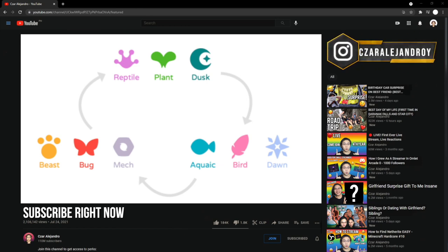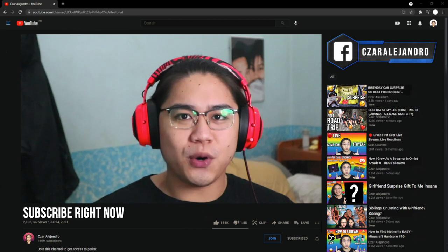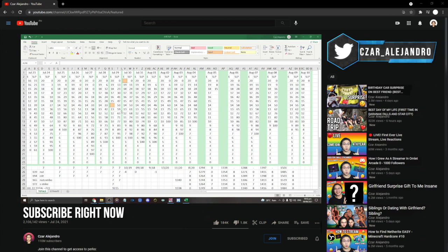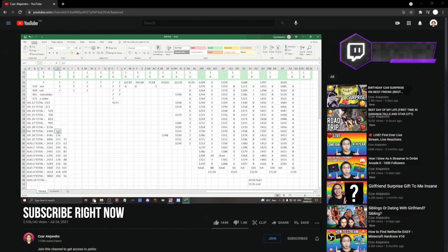I like Axie Infinity because you earn money while playing and it's like Pokémon, which is my favorite. I recorded everything in an Excel sheet — every SLP I gained from July 23rd onward. There are days I couldn't play due to server maintenance. I tracked energy used and SLP per game. The orange mark is where I stopped doing adventure only — that was my seventh day — and from then on I did arena only, earning around 200 SLP per day.